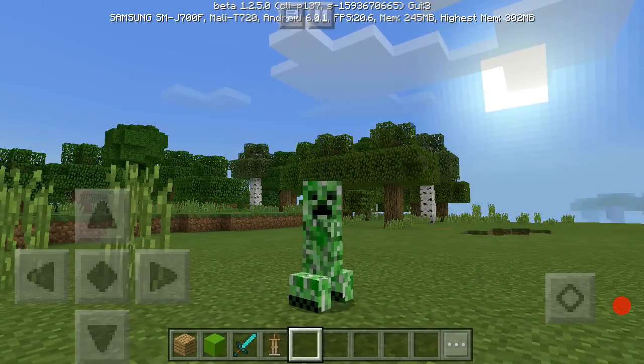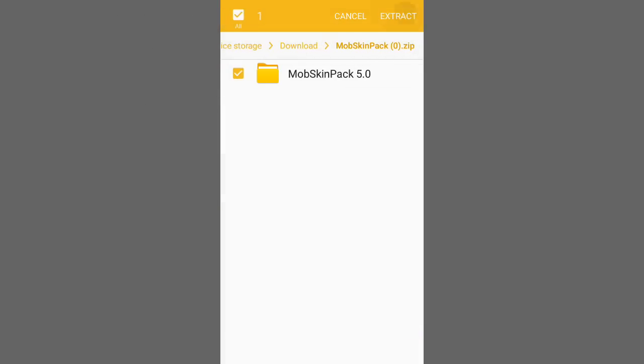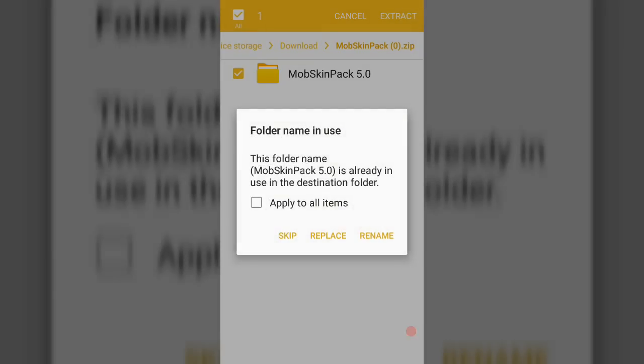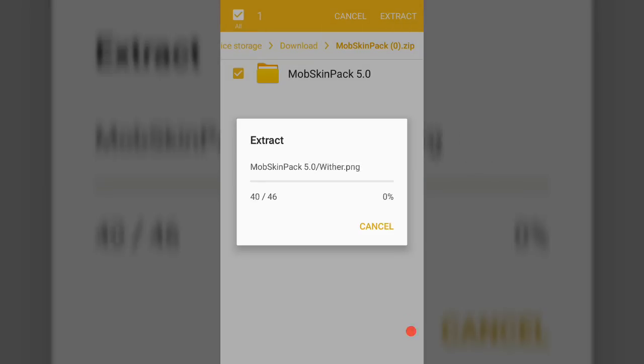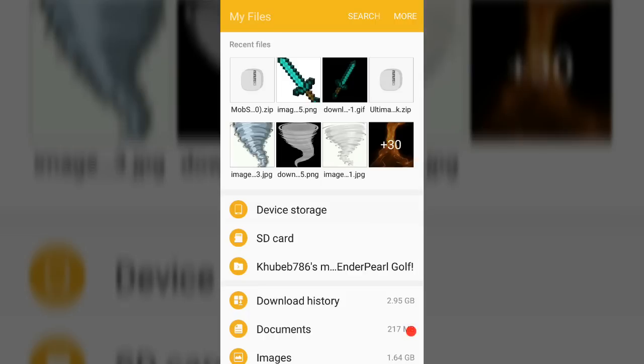Go to the link in the description below, download it, then go to your files. After you've downloaded the mob skin pack from the description, you'll see a 'mobs' folder in your files. Click on that, then click Extract. I'm going to replace since I already have it — apply to all, and it will replace. Then go back.